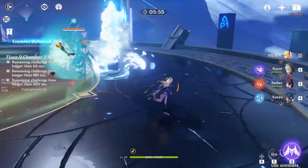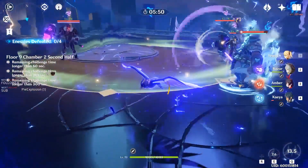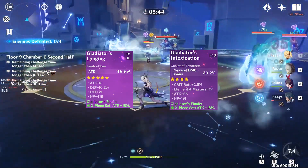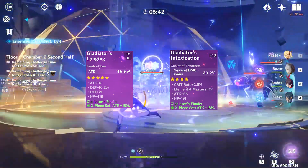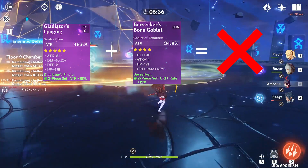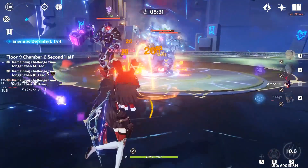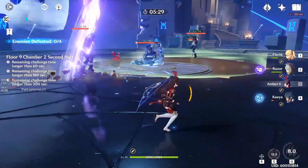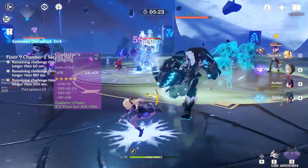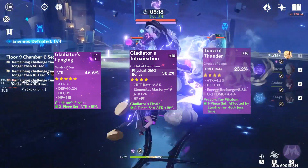To summarise, optimal damage output for a single unit — not including elemental reactions — appears to be achieved with a combination of % attack and % elemental or physical damage on artifacts, rather than building all into % attack. You achieve diminishing returns from stacking % attack due to its additive nature rather than multiplicative nature in the damage formula. A good starting point for building your carry character to maximise its damage output would be to have 1 % attack artifact, 1 % elemental or physical artifact, and your hat with % crit rate.